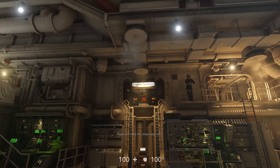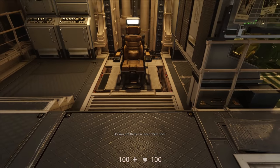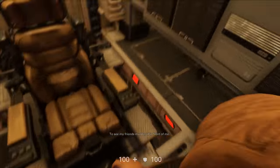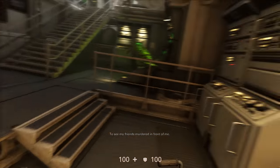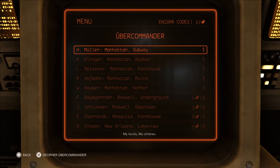To locate these officials, you must first play the minigame on the Enigma machine. If you fail, you'll lose the Enigma codes you wagered. With 16 ubercommandant missions that cost a varying number of Enigma codes, this can be a problem if you're not too careful.